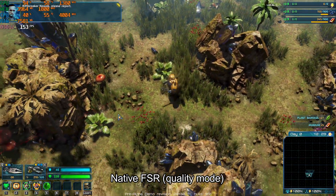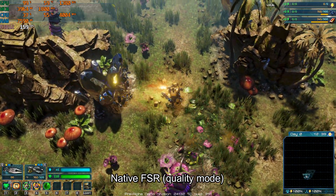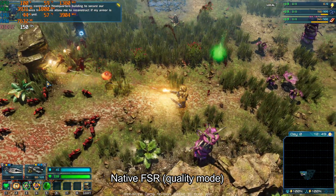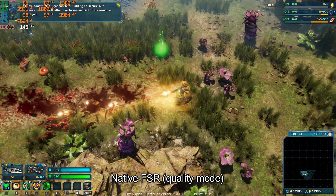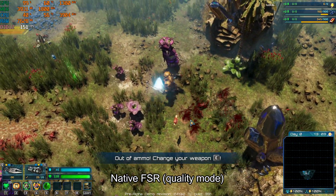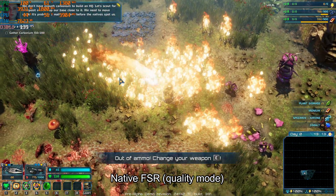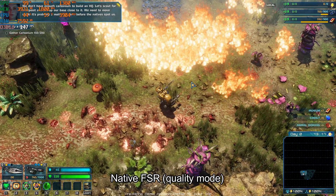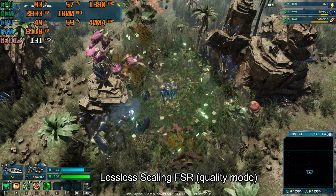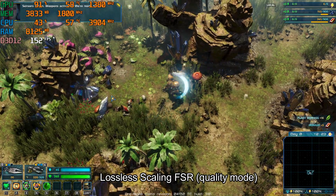Riftbreaker Novak, please report. Houston, this is Ashley, reporting RiftJump successful. Roger that. Begin field-based setup. Ashley, construct a headquarters building to secure our presence here. It will allow me to reconstruct when my armor is destroyed. We've located a carbonium deposit. We don't have enough carbonium to build an HQ. Let's scout for a deposit and set up our base. RiftJump successful. Sensors online. Weapons activated. We're ready to go.